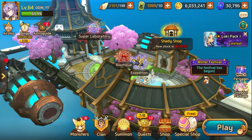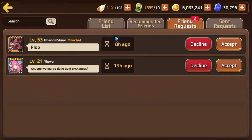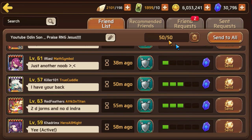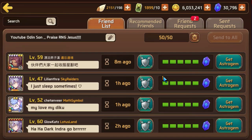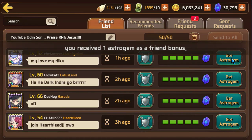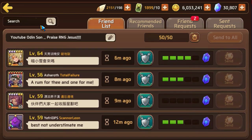The other thing I was going to talk about is, of course, the friends system. Every five days, if you do this, you should end up getting 50 Astro Gems. But if you do it every day, you'll also get 50 energy back. So as long as you have 50 friends, you'll get 50 energy a day. And every five days that you've sent your friends energy, you'll also get 50 Astro Gems.